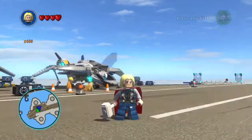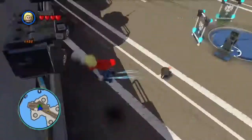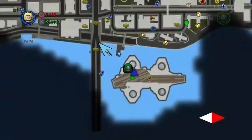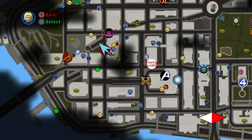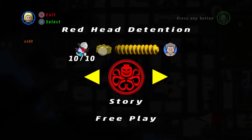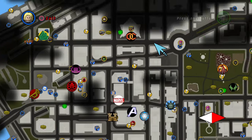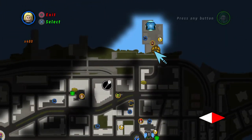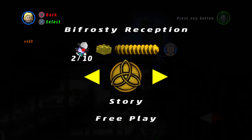Hello everyone and welcome back to some more LEGO Marvel Superheroes for the LEGO Show. In the last episode we did the Red Head Detention level and we got everything. And now today we are going to be doing the Bifrosty Reception level. Let's go to free play. We got actually two minikits already, which is awesome.